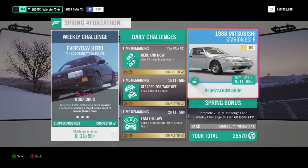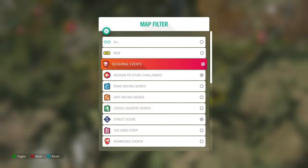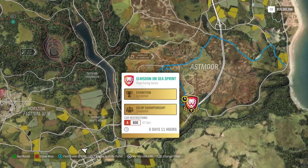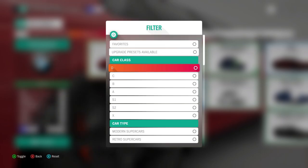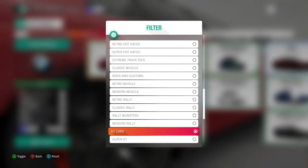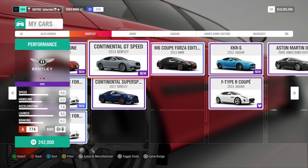That's it for the Forzathon. Now let's have a look at the Trial — I'll put everything off. For the Trial we need GT cars at A800, so let's have a look at the GT cars. You see you have several cars available.